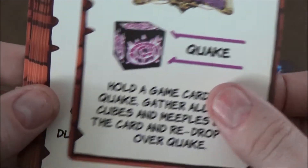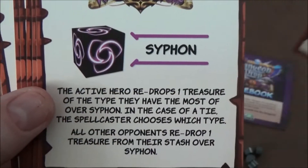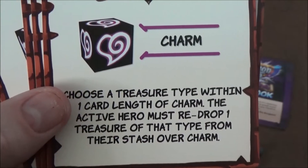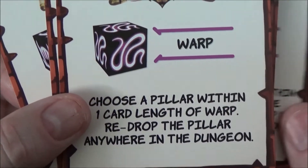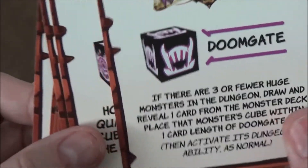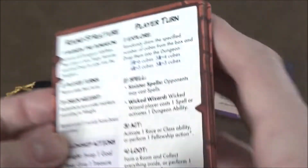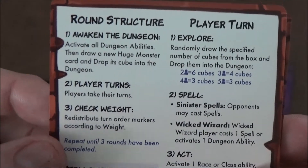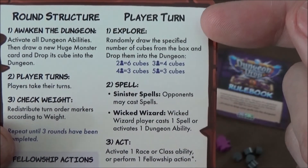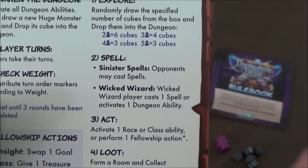The spells are: Quake, Snare, Command, Siphon, Shock, Charm, Warp, Petrify, and Doom Gate. You'll have to pause if you want to read each one. On the back of the cards you have the new round structure with player turns.